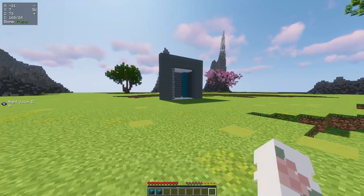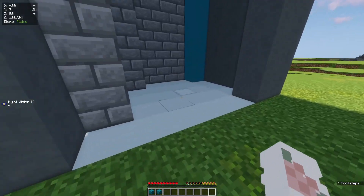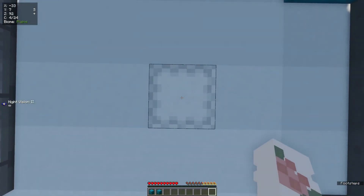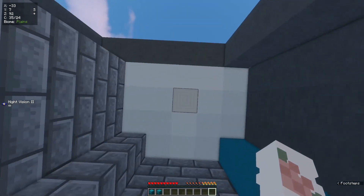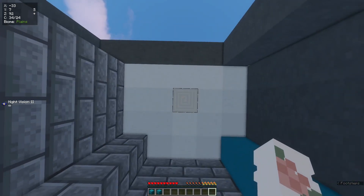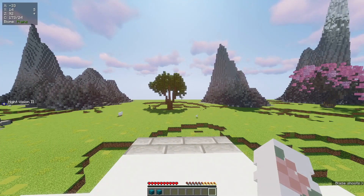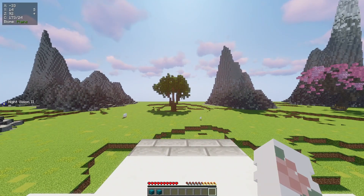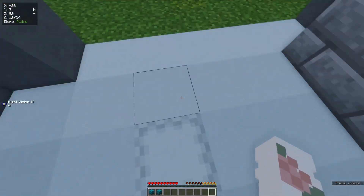Now I've made just a little area over here where I can show you how the elevators work. You'll see I've got some white ones in the floor at the moment. You place one elevator on the bottom block and then one directly above it within the limit that you've set in your configuration. You simply jump and it teleports you up to the next one in the sequence. To go down, sneak and you'll be at the bottom again.